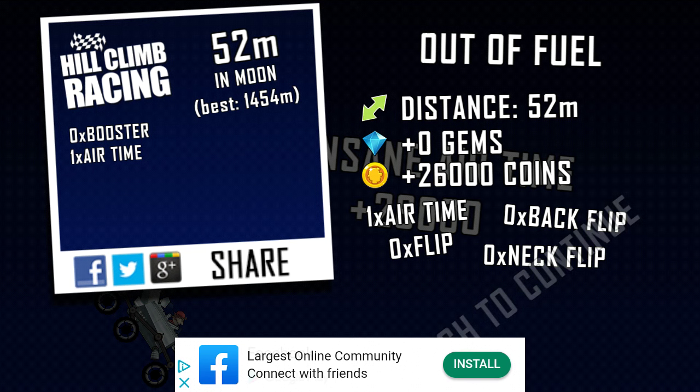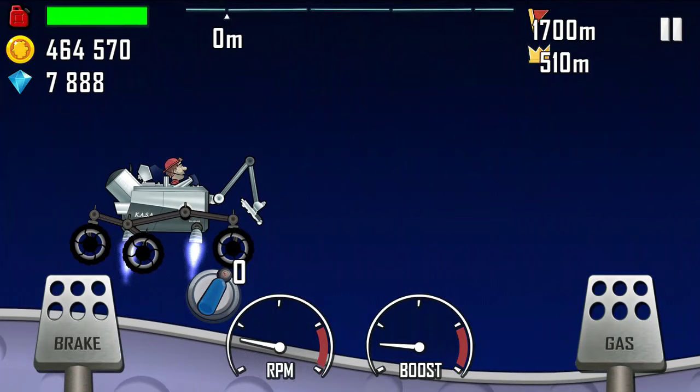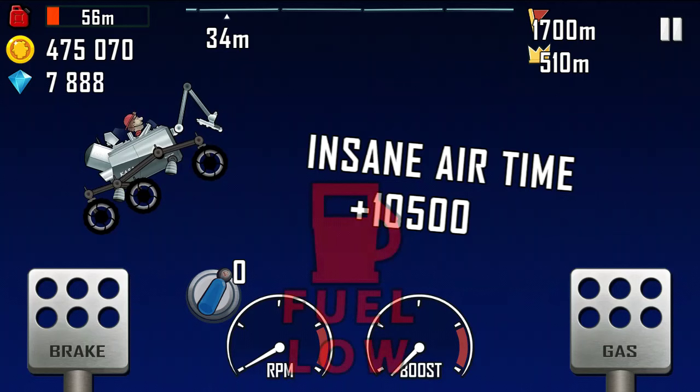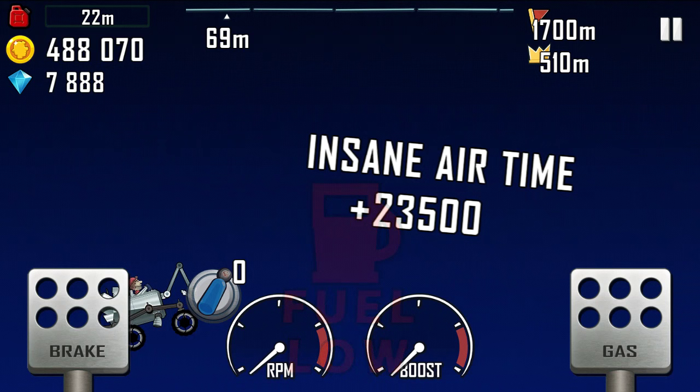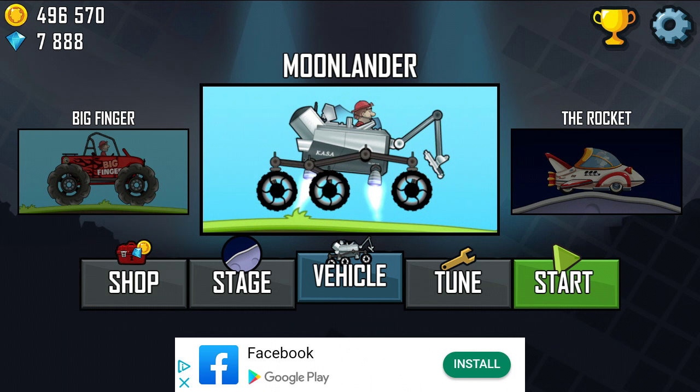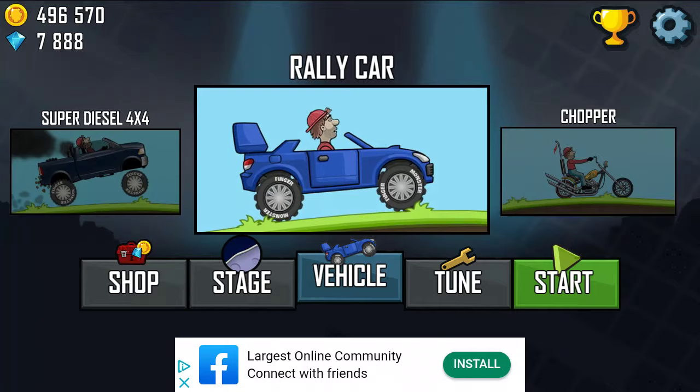Then just let go and get all that air time. I usually get about 30,000 to 35,000 coins doing this. Just hold it down, let off at the right moment, and you can see how many coins you can get. You can do that over and over — that's tip number one.